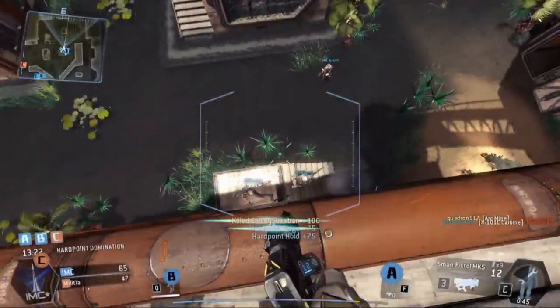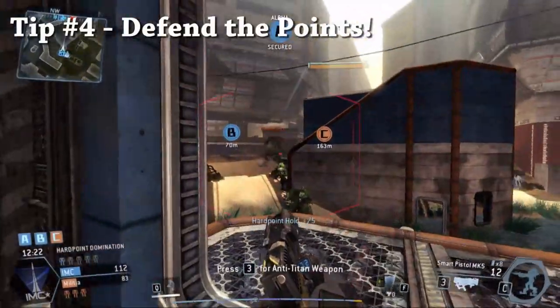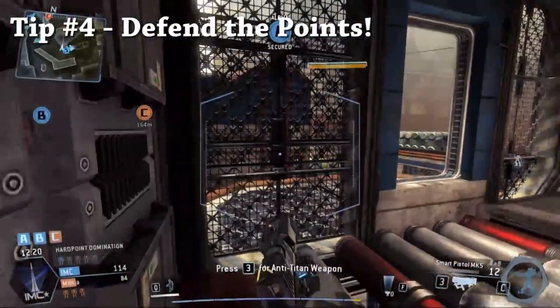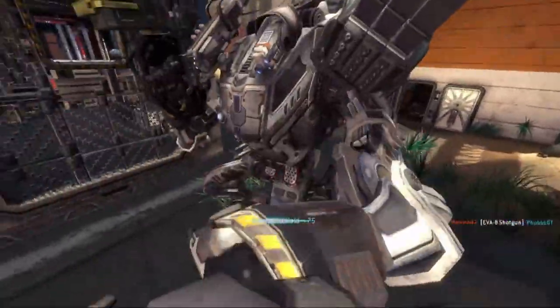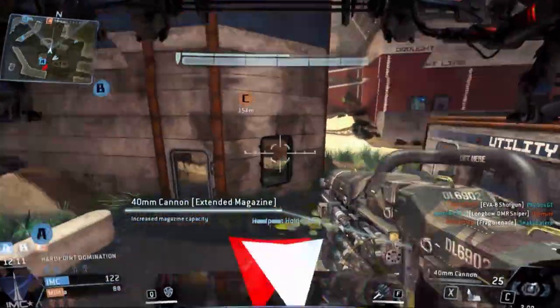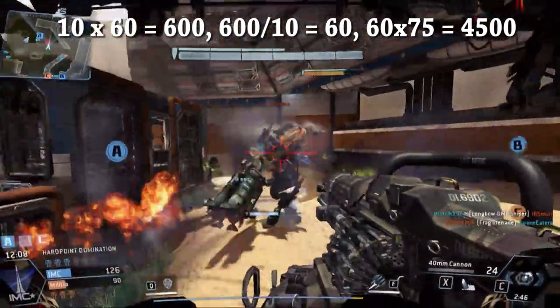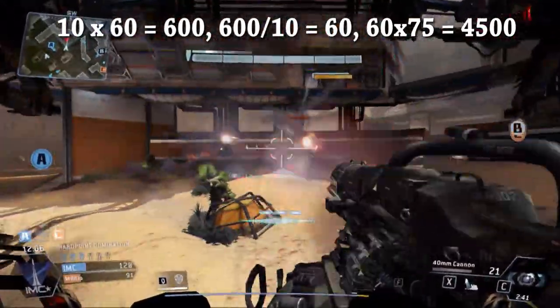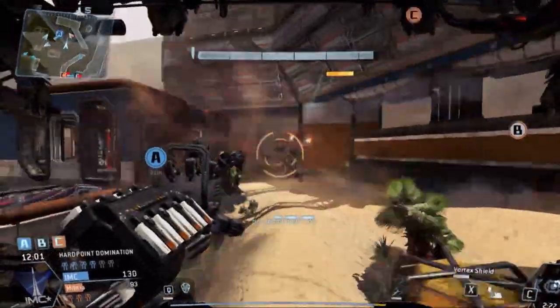Tip number four is to play the objectives. Defenders get a plus 75 XP boost every 10 seconds that they are around the capture points they're defending. This can easily add up to about 4,500 XP in a 10-minute match if you stay near the points the entire time — which is pretty insane considering that's not including any kills to grunts, pilots, Titans, or anything like that.